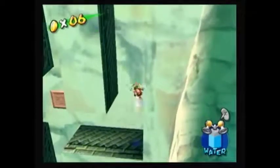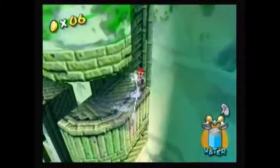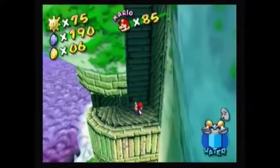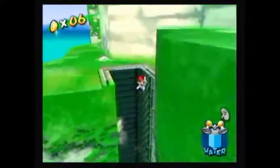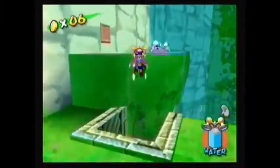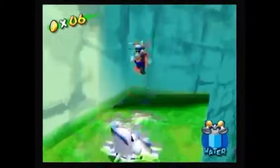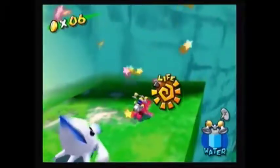After we collect that blue coin, we wanna go to the right side now. Then we just wall jump all the way to the top. This spot looks familiar — this is where that M signature was on the wall, but instead of the M signature, we see three of these blooper enemies. So quickly just jump on them to get them out of the way.